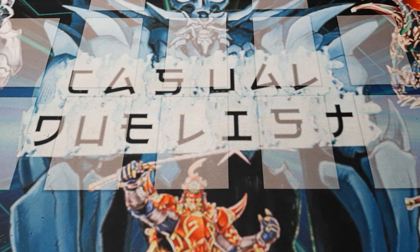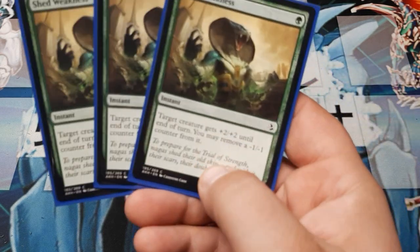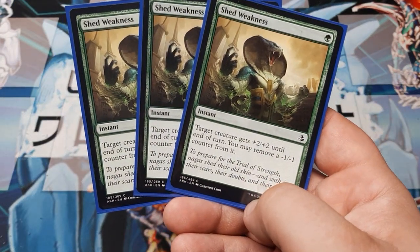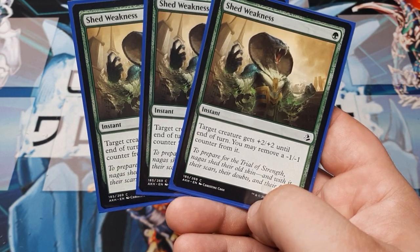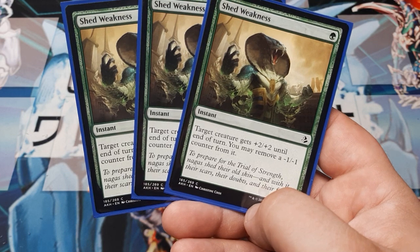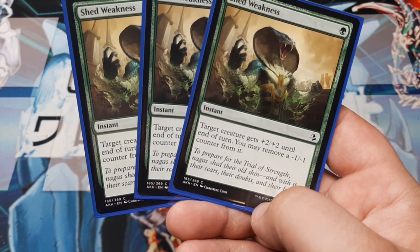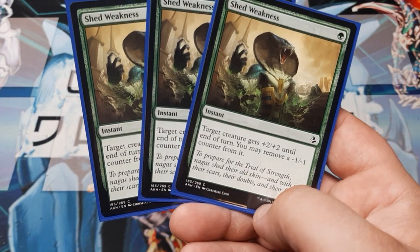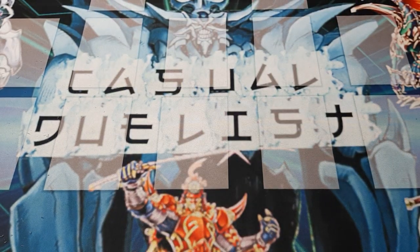I really liked that they brought Cycling back for Amonkhet — that was fun. We're going to use three copies of Shed Weakness. This is an instant on 1: target creature gets +2/+2 until end of turn, and you may remove a minus 1/1 counter from it. Depending on what you and your friends are playing, this is going to be very, very helpful — just for the fact that you can get rid of those counters.